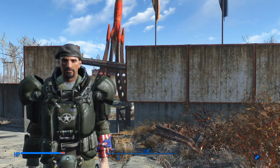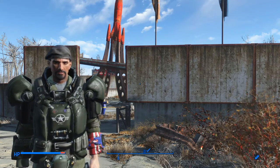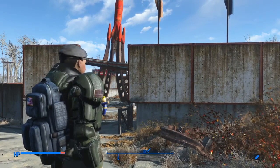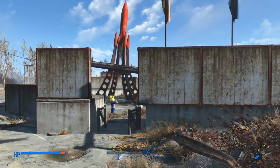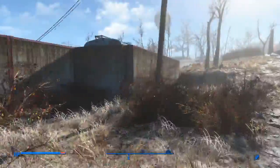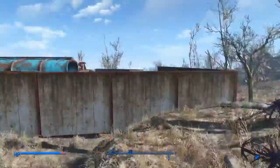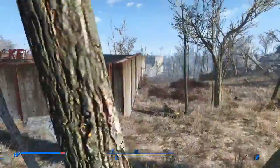Hey everybody, it's Michael here. In this video about my settlement builds, check out how I did for the Red Rocket Station. As you see here, I used a bunch of concrete to build a wall.